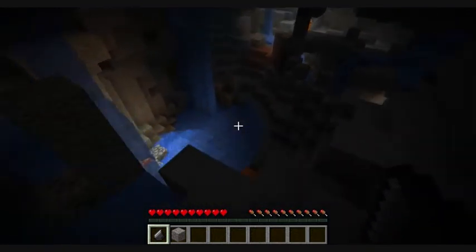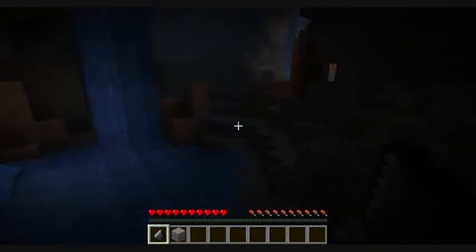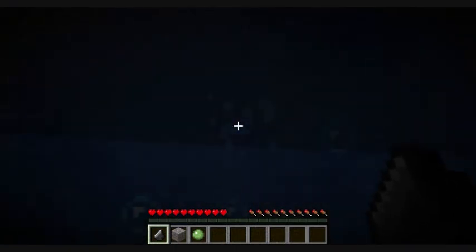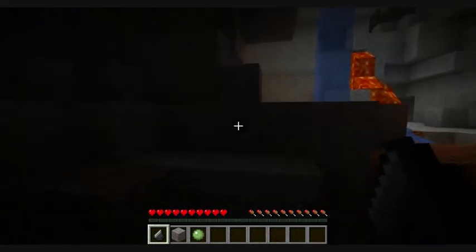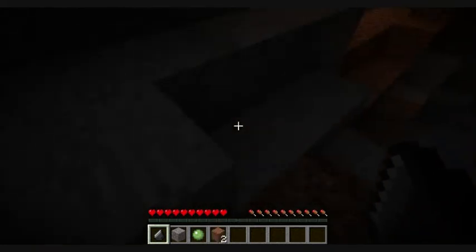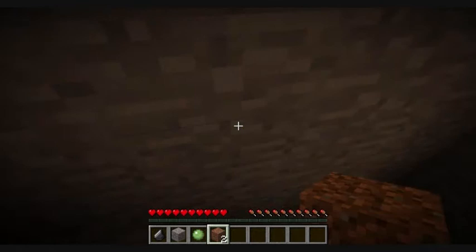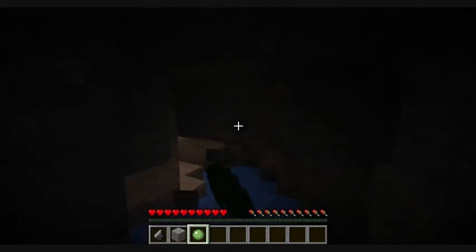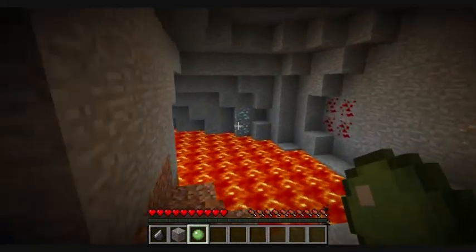Then once you go down here there's more coal, redstone, lapis, and then over here — diamond! If you're not satisfied with that diamond, you can also go get some dirt, go through, just keep on going straight and go into this next cave. Destroy this block, destroy this block, go to this lava — more diamond.